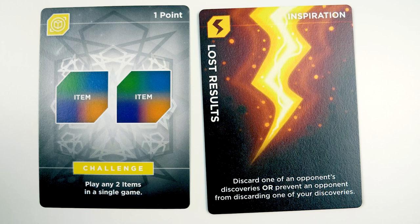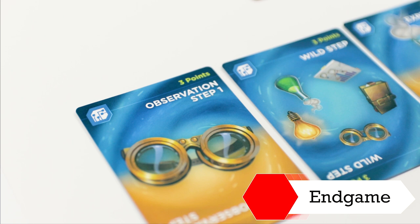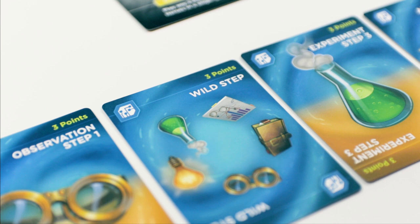The end game is triggered when someone acquires all 5 steps of the scientific method, and then play continues until it reaches the player who goes first. So if player 1 goes first and I trigger end game as player 3, then player 4 goes and that's it. Then you add up how many points you have, and resolve ties by seeing whoever has the least amount of played cards.